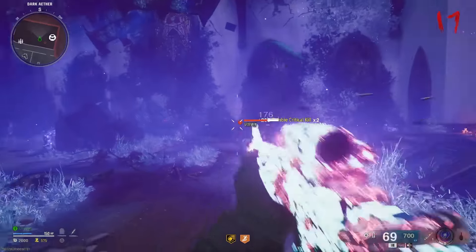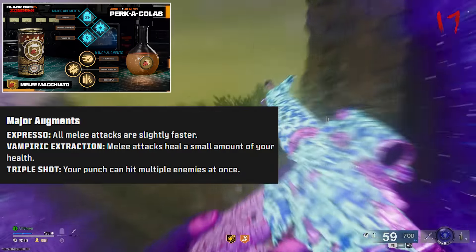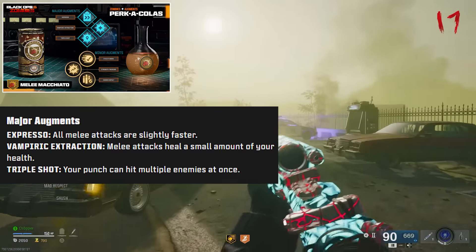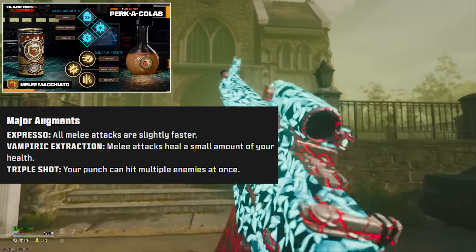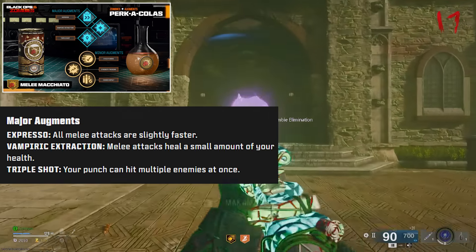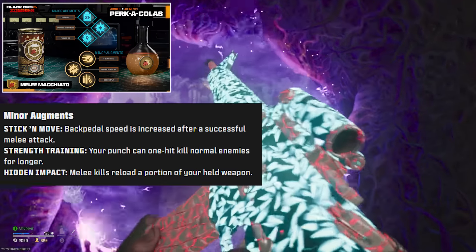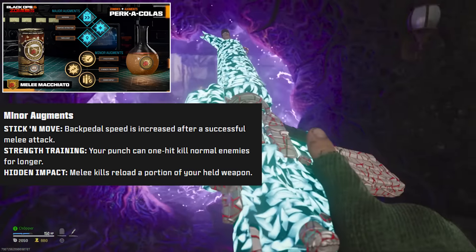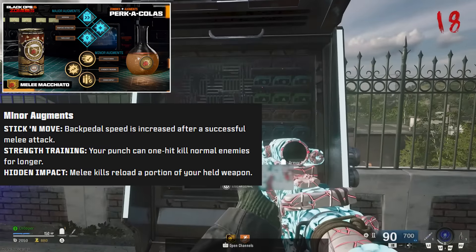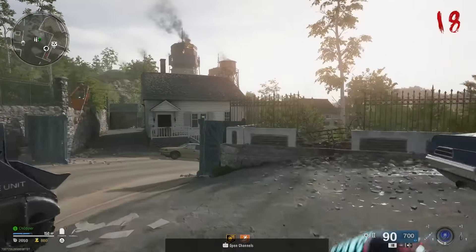Last but not least for perks, we have Melee Macchiato. This replaces your weapon gun butt with a deadly punch. For major augments, we have Expresso — all melee attacks are slightly faster. Vampiric Extraction is melee attacks heal a small amount of your health — this was actually in Cold War as well with the melee category. Triple Shot is your punch can hit multiple enemies at once, which is probably genuinely OP. For minor augments, we have Stick and Move — backpedal speed is increased after a successful melee attack. Next is Strength Training — your punch can one-hit kill normal enemies for longer, essentially like a Bowie Knife. And then finally is Hidden Impact — melee kills reload a portion of your held weapon. Those are all of the perks and all of the augments that we're going to have on launch.